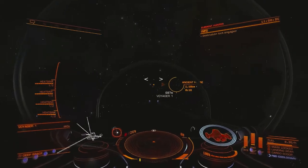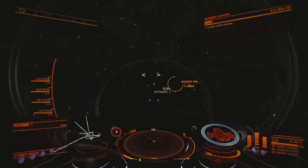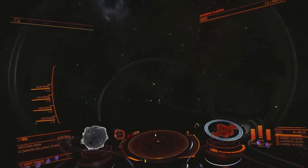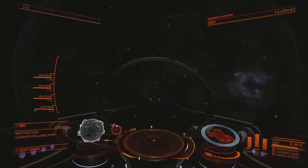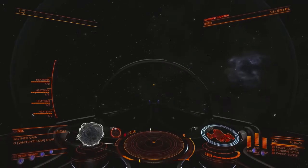Alright, so that's how you use trilateration to find the Voyager 1 Space Probe. This method is useful for people who have trouble trying to use parallax to match the sun against the pattern of the background stars — if you have trouble with that sort of thing, the trilateration method should help you out.